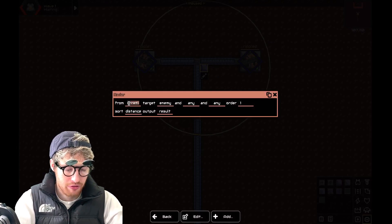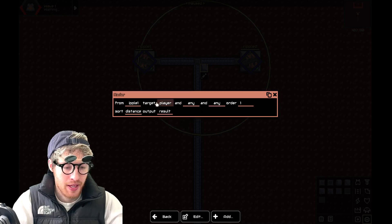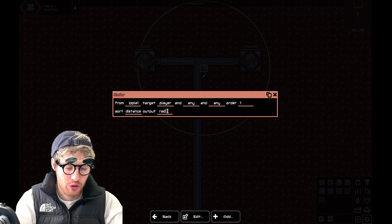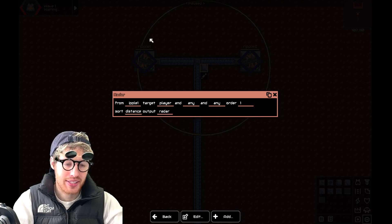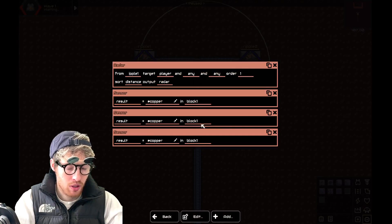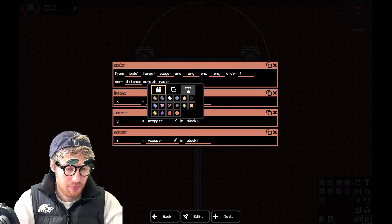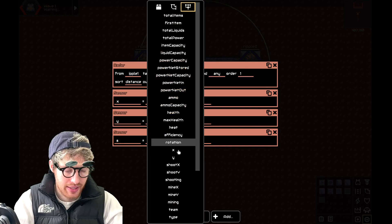Select radar and we're doing it from ripple one. We need to target where the cursor is, so select player. Now if we fly outside the radar we want it to target anything, so just leave these to any and any. Leave that to one, sort by distance, and we'll call the output 'radar.' So we've created the radar. We now need sensors to find out where my cursor is — we need three: one for the x-axis, one for the y-axis, and one for when I'm shooting. So x, y, and I'll use s for shooting. Select x, select y, select shooting — and this is inside the radar output.